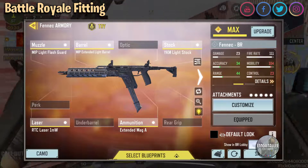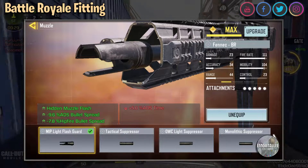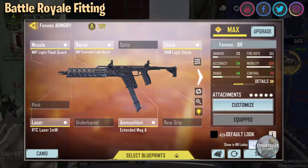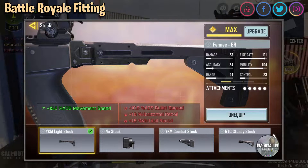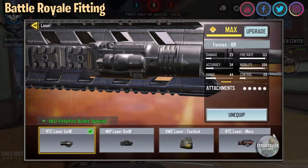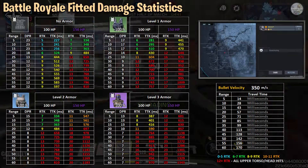For my battle royale build, I've got more hip fire and strafe speed — really trying to help out here. It works exceptionally well and is quite accurate up to about 20 meters. We've got the Light Flash Guard for hip fire bullet spread, and we do get ADS bullet spread for when we want to ADS — very helpful. Extended Light Barrel for bullet spread and damage range helps in both hip fire and ADS situations. I've gone for the Light Stock — I know it knocks out some bullet spread but the recoil doesn't hurt much at all, and that ADS movement speed really helps when strafing around an enemy. For the laser I've gone for the straight-up full-on hip fire bullet spread 18, and of course the Extended Mag.